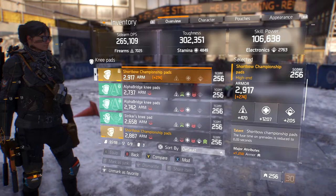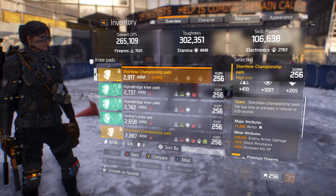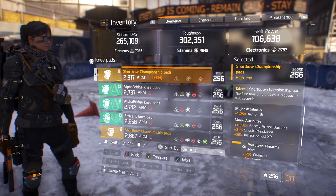For the knee pads I'm running Shortbow knee pads — 2917 armor, 1207 stamina, 470 firearms. Major attributes: 1250 armor, 10.5 enemy armor, 31 shock resistance, and 56 increased kill XP.